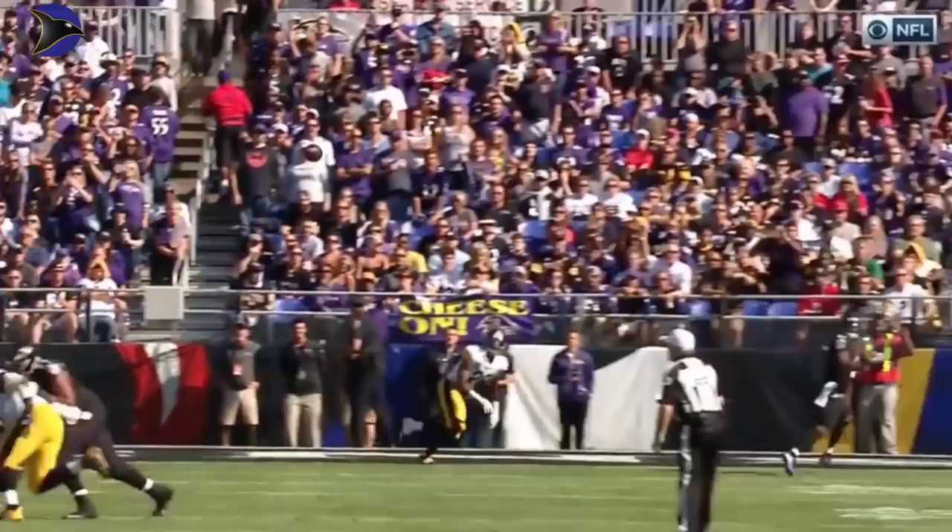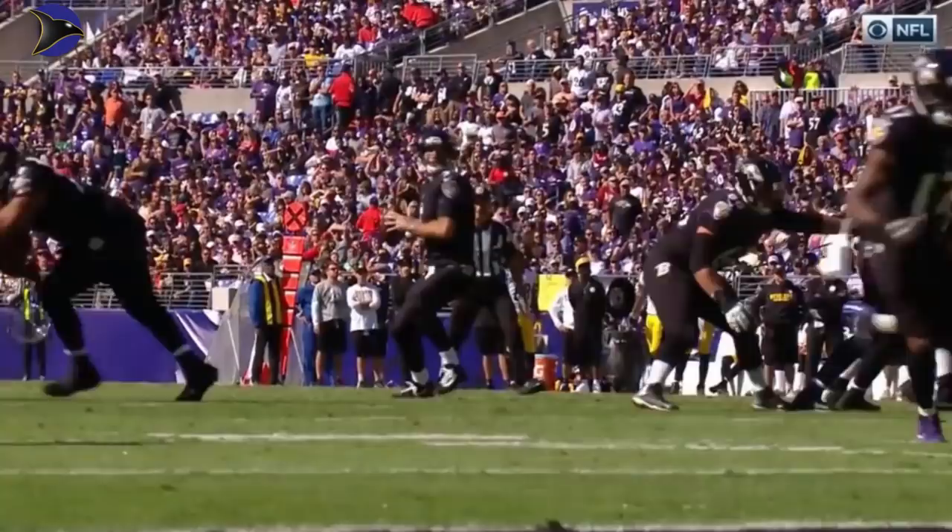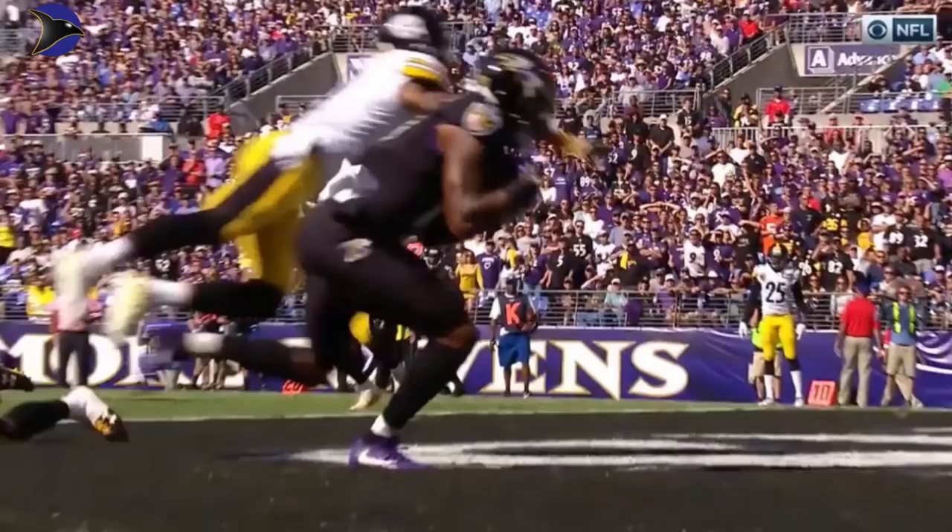He threads the needle with this one. The Steelers rush three, drop to eight, and he gets it right in between the two defensive backs. No pressure at all — he could really step into this throw — and Wallace with a secure catch, and Joe Flacco of old throwing the ball down the field.